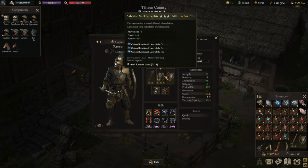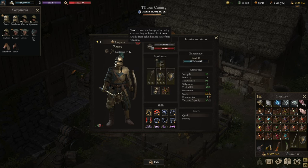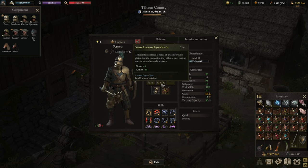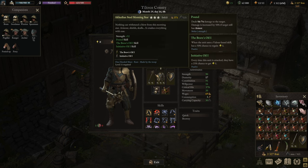For the armor, we have the Colossal Reinforced Layer of the Ox — a fantastic armor layer. Six guard and 18 armor gets our guard up to almost maximum. I could drop the movement rune and at level 13 go even higher on movement, but we're already maxed out. You could add an armor rune to make it stronger, or a strength rune for harder hits, but generally stick with guard and armor runes — guard first, then armor or strength once you're around 80%.